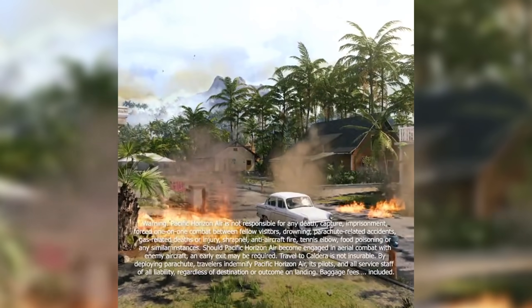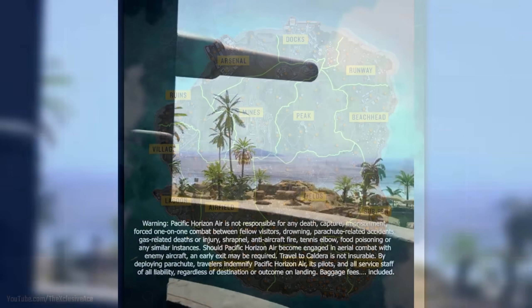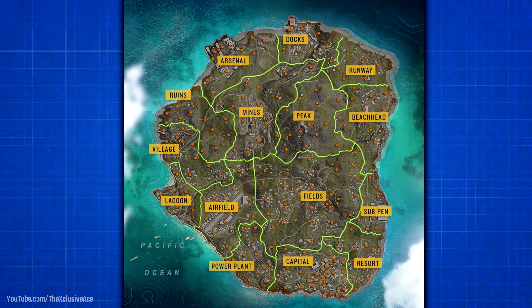Let's start with the map overview of Caldera. Caldera is an island in the Pacific, so you're not going to be blocked off by mountains — all the boundaries are simply going to be the coastline surrounding the island. We can see 15 named locations on this map. Starting at the top we have Arsenal, which looks like a dry dock of some sort, and then right on the northern tip of the island we've got the Docks area, where it appears we're going to have a version of Shipment.